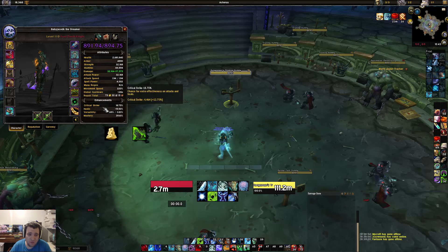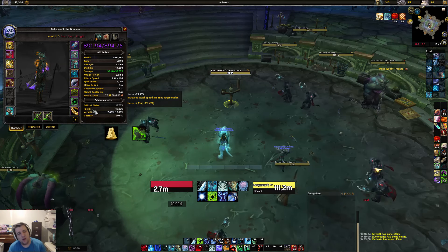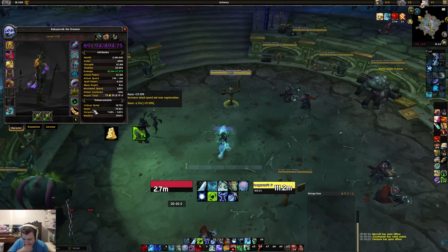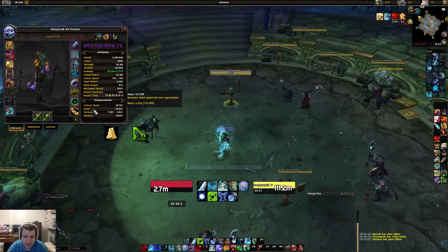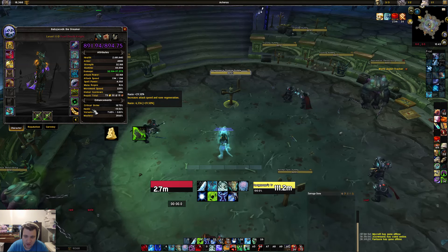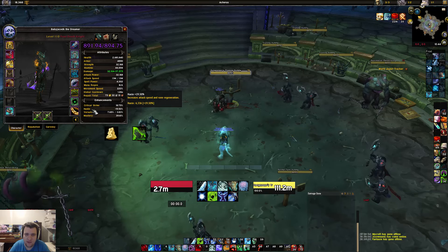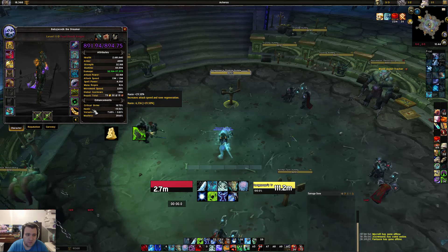The Evoker's piece brings me to the 20% haste soft cap when I use haste food. The reason you want the 20% haste soft cap is because with Obliteration you're able to get in seven GCDs. Your first GCD is Frost Strike to get Killing Machine, second is Obliterate, third is Frost Strike, fourth is Obliterate, fifth is Frost Strike, sixth is Obliterate, and the seventh GCD will barely squeeze out another Frost Strike for another KM proc.